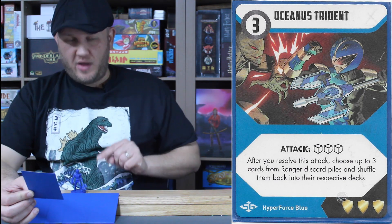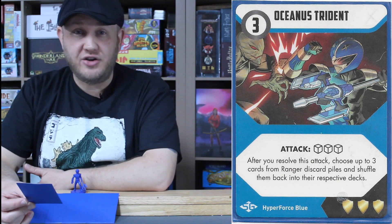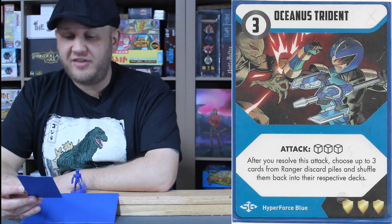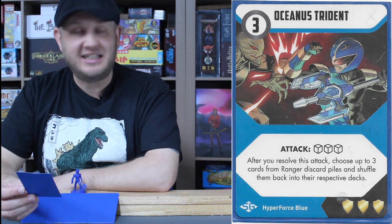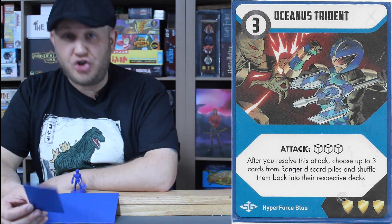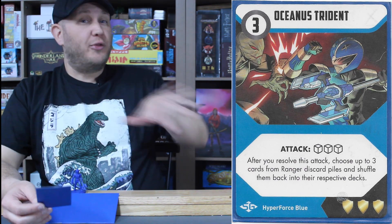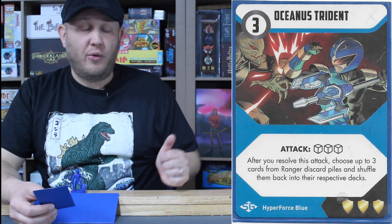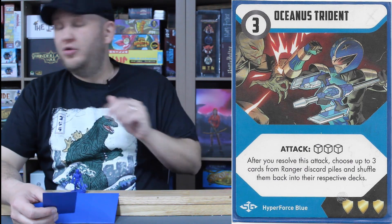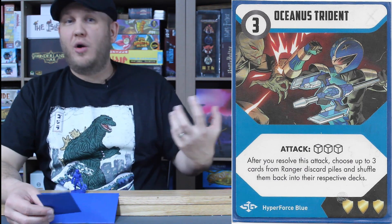Power weapon mode two — the one Eddie is holding — the Oceanus Trident: three energy, three-dice attack. One energy per die, which could be better, but the effect is: after you resolve this attack, choose up to three cards from Ranger discard piles and shuffle them back into their respective decks. You can choose any three cards from any discard pile and shuffle them back into a Ranger deck — great for the defensive tank, or to set up a particular combo in the future. Take certain cards from certain Rangers, shuffle them back, then use Eddie's ability to cycle them out. Awesome ability — he is a brilliant tactician.